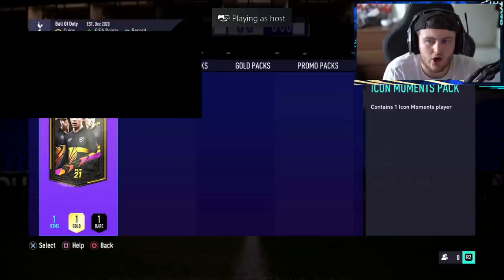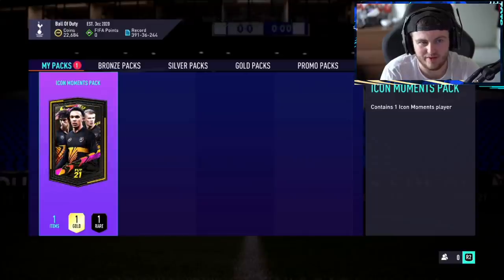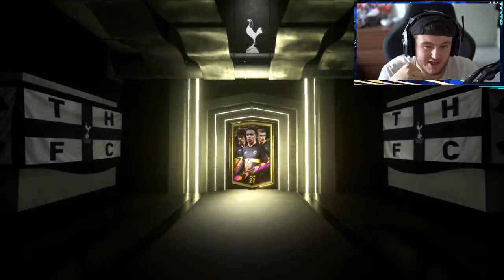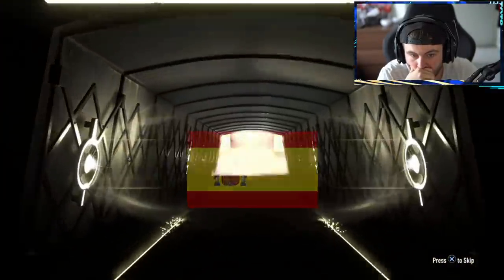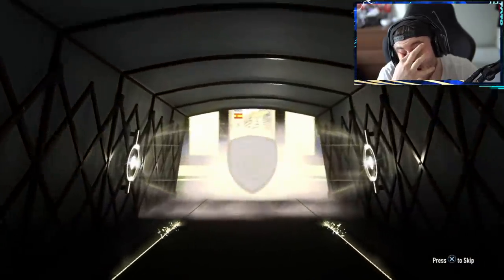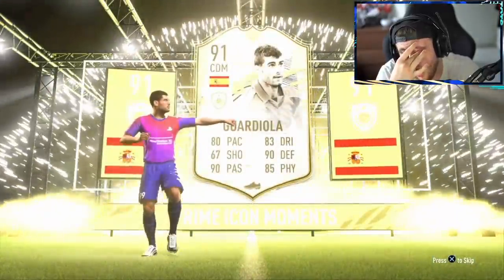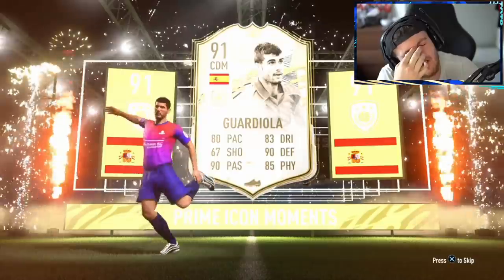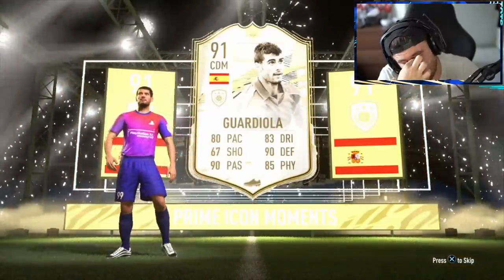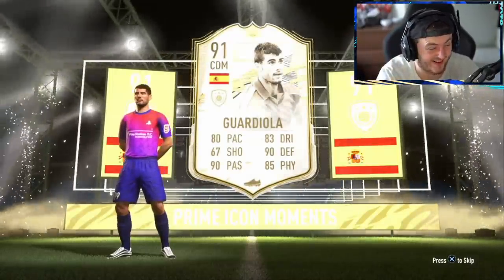We interrupt your regular viewing for an Icon Moments pack from Icon Swaps. Here we go — I've got Raul in mind, so anything better than Raul will be really good. The best we've seen so far is an Eto'o. What nation? French. When you start giving Icon cards out for a manager, then you know it's bad. He's not even a good manager either.